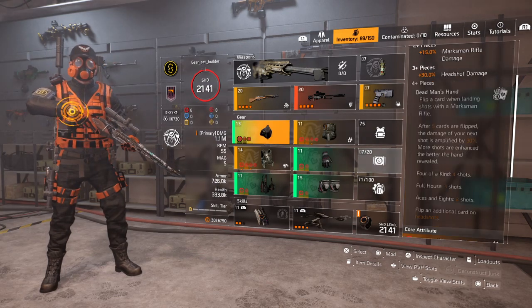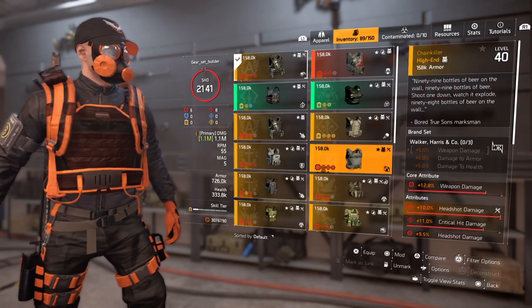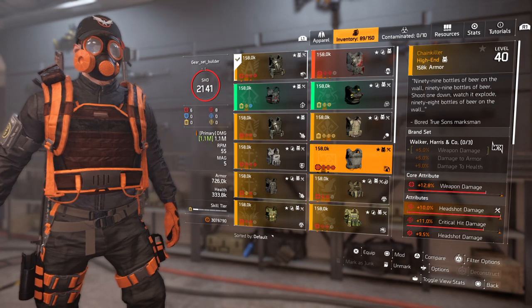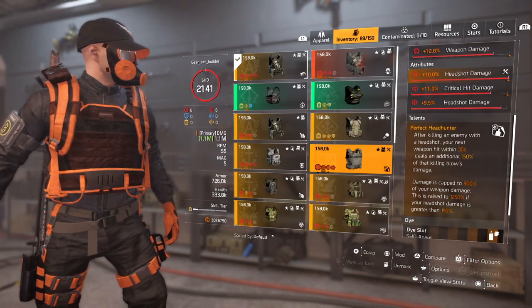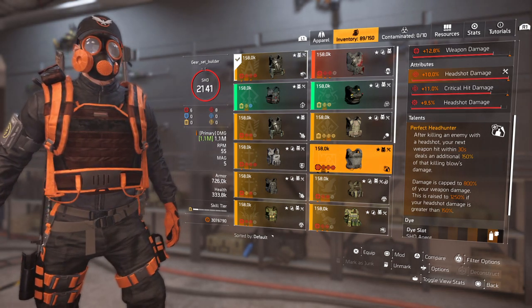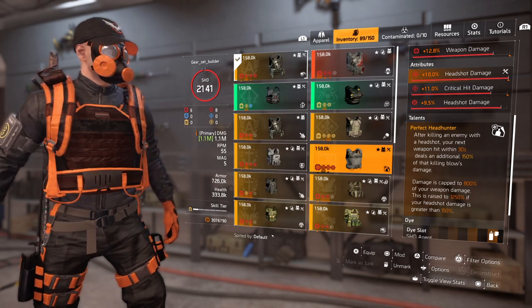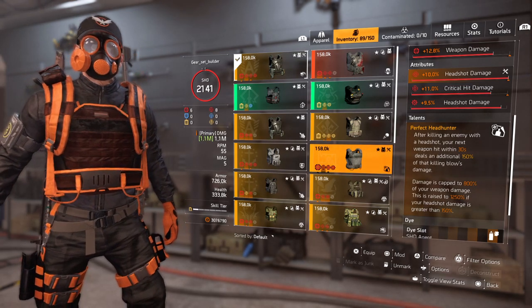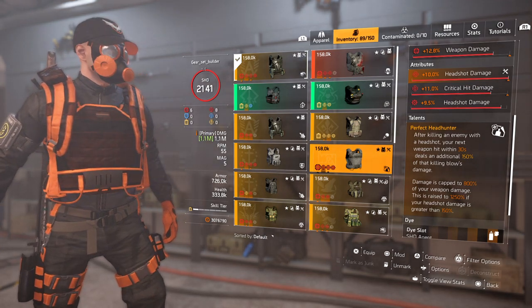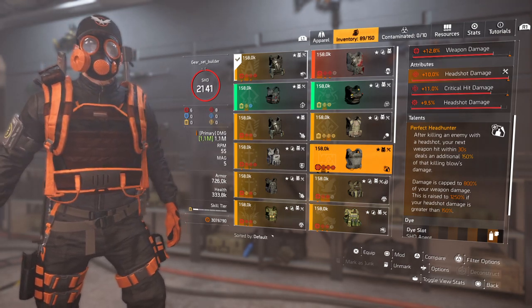I just want to say, if you want to use a different chest, you can obviously use a Headhunter — which drops from the Chain Killer, Walker, and Harris. It's a Perfect Headhunter: after killing an enemy with a headshot, your next weapon hit within 30 seconds deals an additional 150% of the killing blow's damage, capped at 800% of your weapon damage. This is raised to a whopping 1250% if your headshot damage is greater than 150%, and it's very easy to get that 150%, so it's up to you.